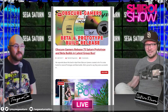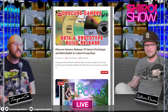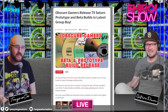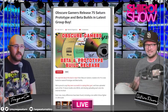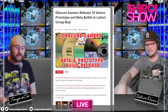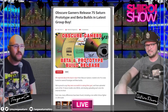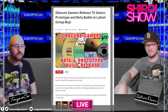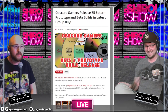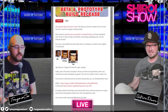So we recently brought up how Obscure Gamers put up a Ko-fi page to get funds to buy a lot of 75 Saturn prototypes and beta builds. Luckily they were successful in that and were able to buy all the builds and start dumping them. Apparently all 75 are on MEGA, that upload site.